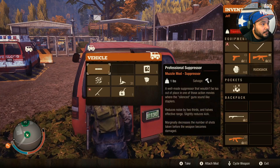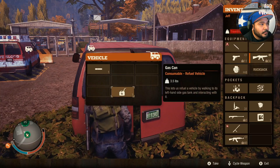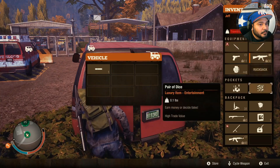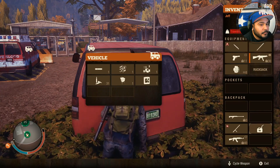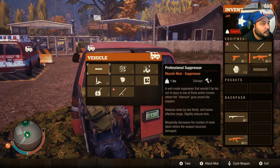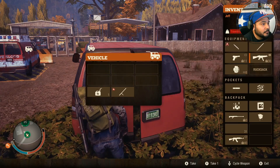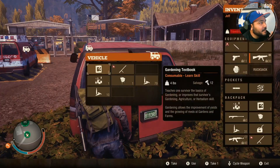Hold everything back out one more time, then everything back in one more time. And this time you pull out the suppressor, then everything else out. Close the trunk, open it back up, and there you go.